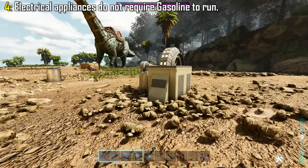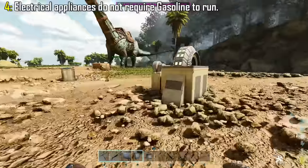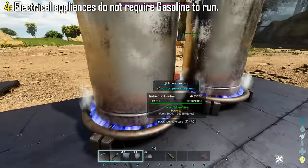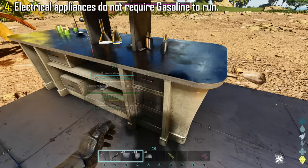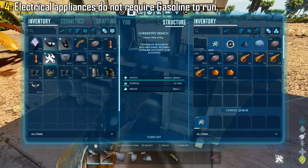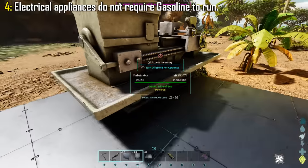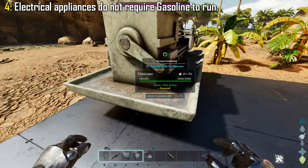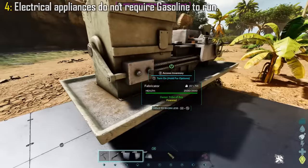Leading on perfectly to the next feature: the majority of appliances do not need gasoline to run anymore. Back in ASE, you pretty much needed gasoline to run everything — the fabricator, chemistry bench, industrial cooker, just to name a few. But now, all you need is for these to be placed within the radius of a power generator, and they will all run without gasoline. I cannot stress how awesome this is, because I'm one of those people that would leave appliances on 24/7 and just waste gasoline like there's no tomorrow. I'm not going to have that problem anymore.